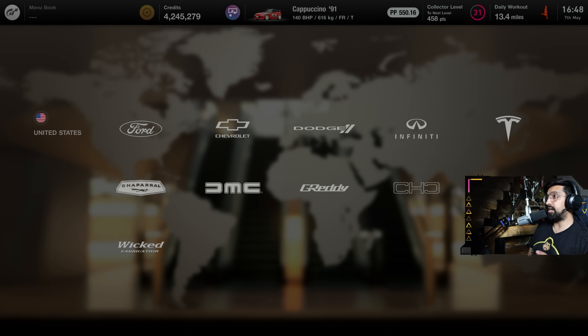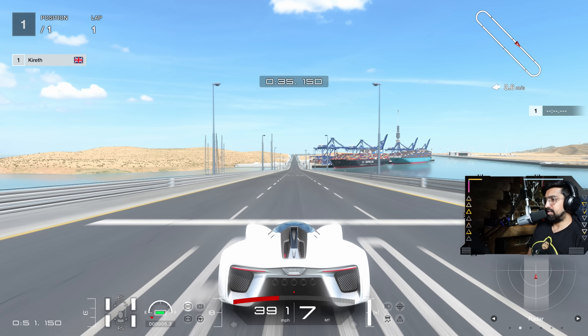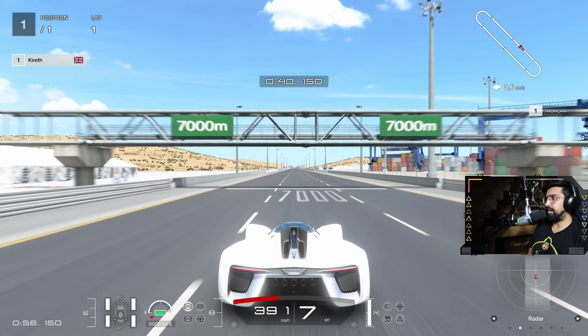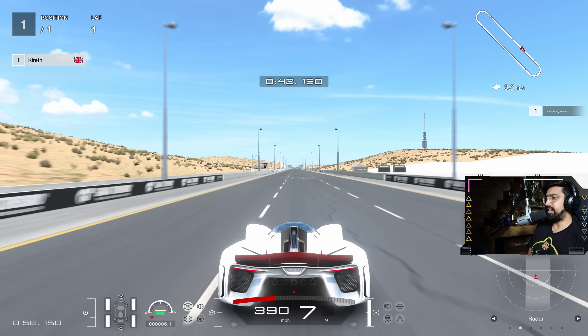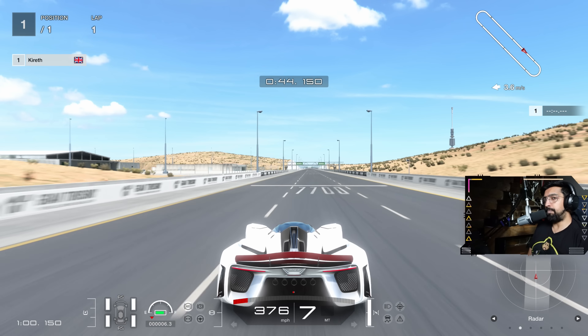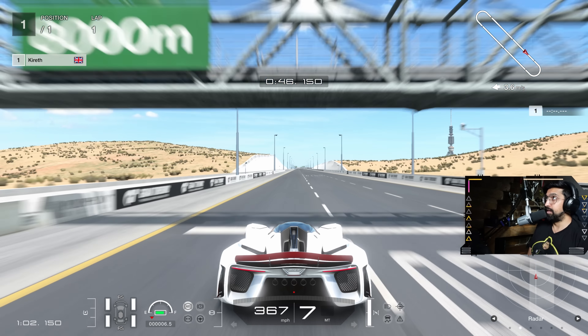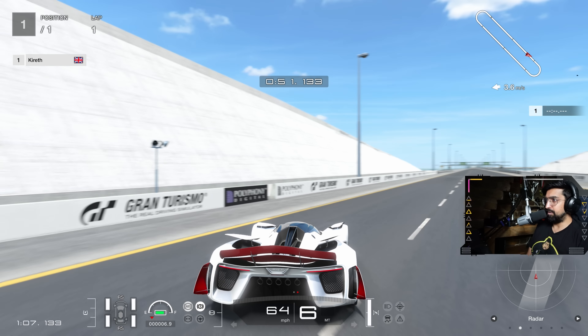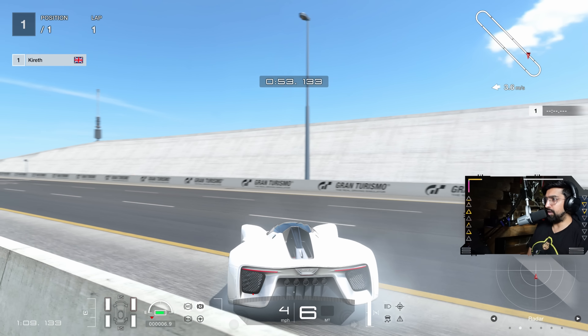Let's see how fast we can go — are we going to tip the scales at 400 miles an hour? Five exhausts here, coming down the hill: 390, 391, 392. I don't think we're going to hit 400 — it's going to level out. Okay, we hit 392. Let's do a big handbrake turn — what's going to happen? Oh my gosh, look how quickly it stopped.